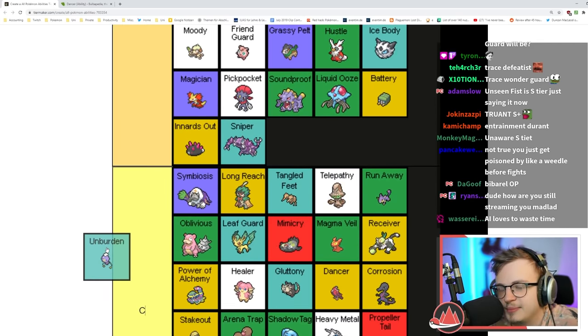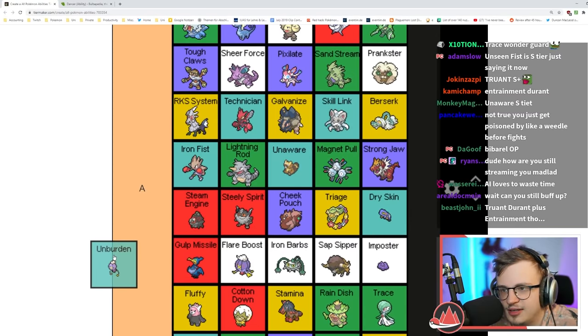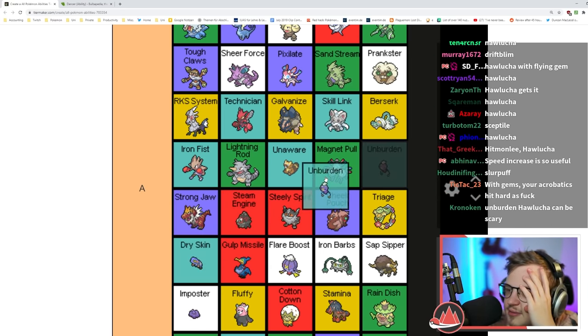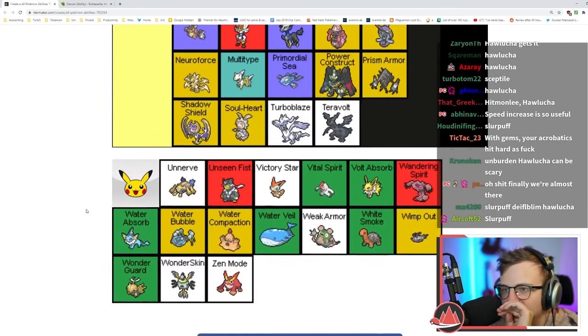Unburden makes you faster when you consume your item — sometimes good. Most Pokémon that get Unburden are super fast anyway. I'll put it in high B tier — I think it can be really good but it's a little too niche.